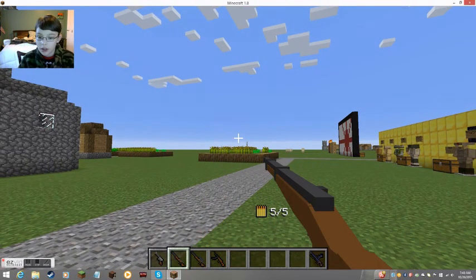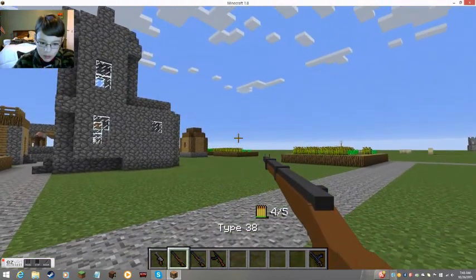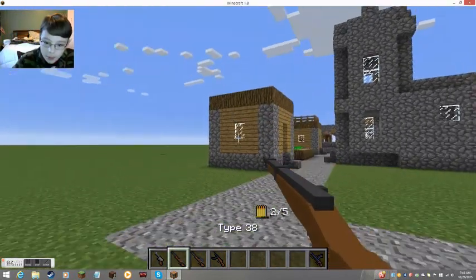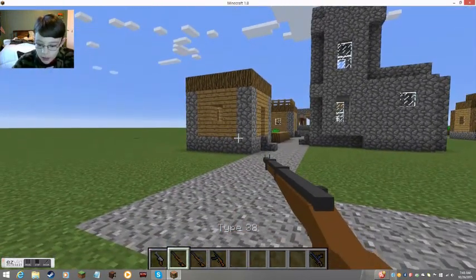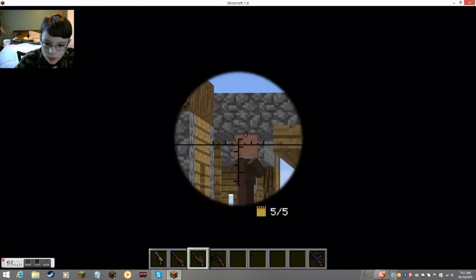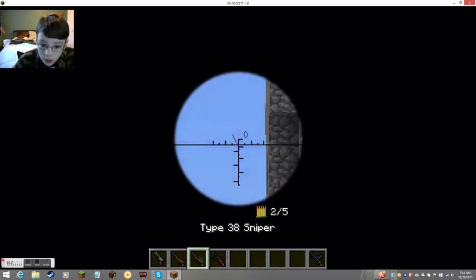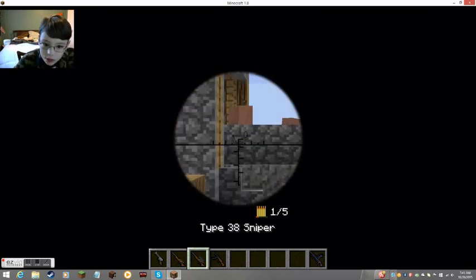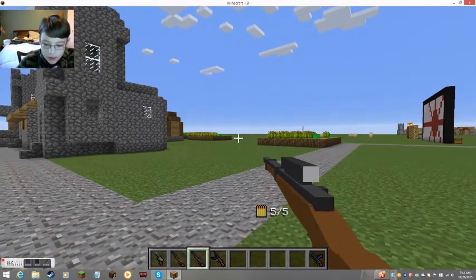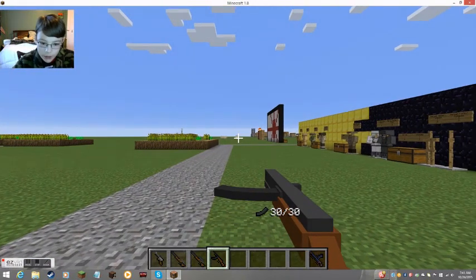Alright, so the Type 38 Arisaka — I used to say 'Arisaka' before. Unfortunately, the bolt doesn't go back on this, which is kind of weird. And it does break glass — I forgot to mention — all of the bullets do break glass. Same goes for the Type 38 sniper, except you can zoom. And they are usually instant kills. Yeah, and that's the sniper.